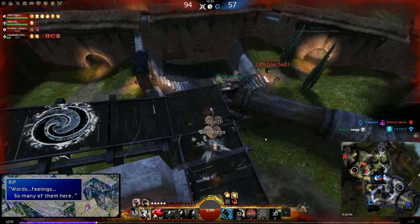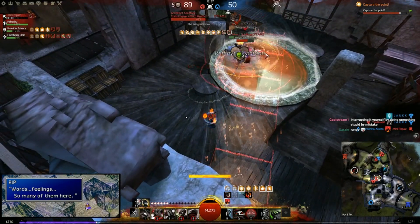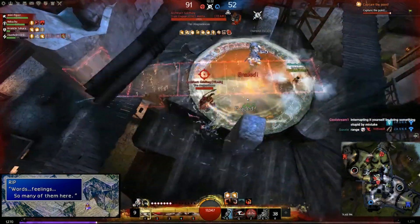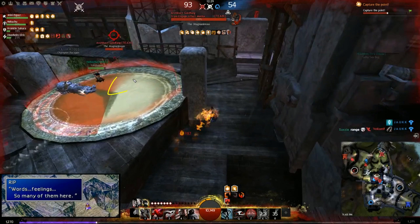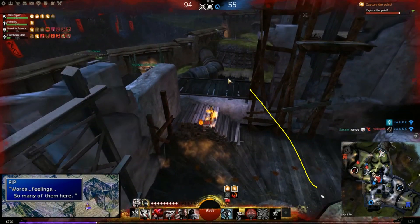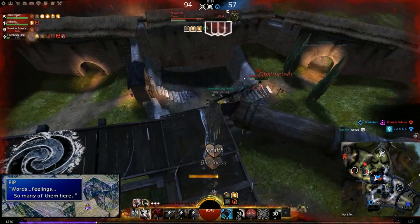Elixir S is really good - it allows them to recap the node and forces the hollow away. As soon as he sees the elixir S, he's immediately no longer interested in the fight. Wait - mid is being neutralized. Oh, they never owned it in the first place. They scored some decap value as his friend was forced to kite off, and they'd actually traded allies. Since one player has to recap, it's probably best to leave the hollow to kite.